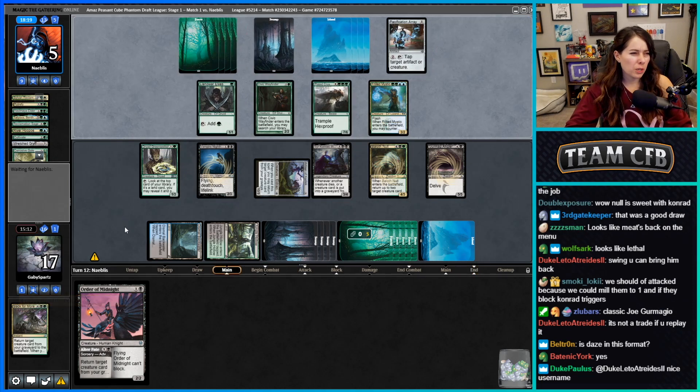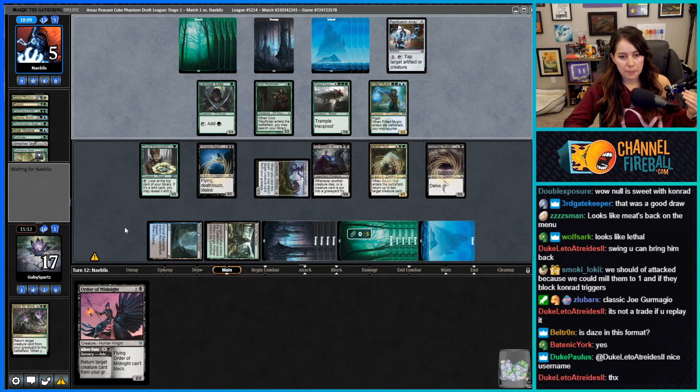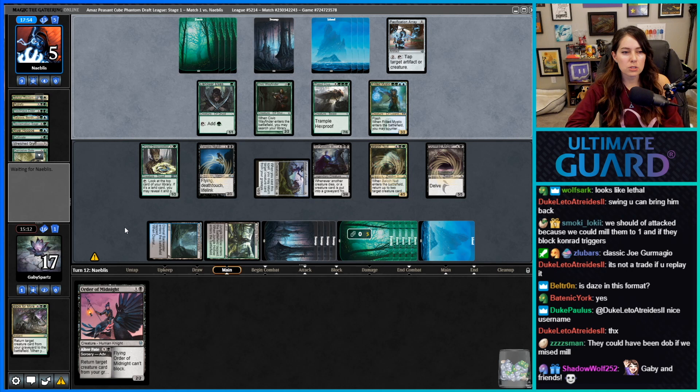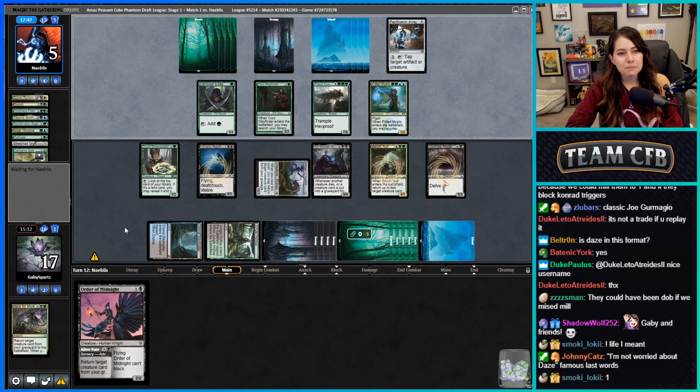Daze is in the format but I'm not super worried — they seem to be mostly a blue-green ramp deck, not really a Daze deck. Should have attacked because we could mill them to one if they block. Conrad triggers. If Conrad dies and two other things die, doesn't that put them to two? We can attack with Dryad Green Seeker too. I thought they go down to two.